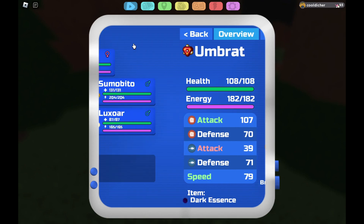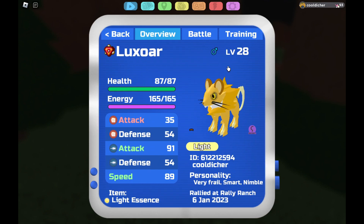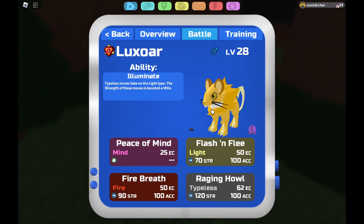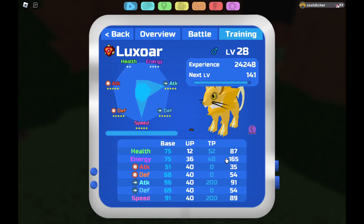16 range defense makes it so that at level 50 protagon won't get a boost. Luxor — I'm pretty sure everybody knows luxor, it used to be pretty good. Same thing with umbrat — they have the same energy stats, so 48 energy hits the 250 energy rule.